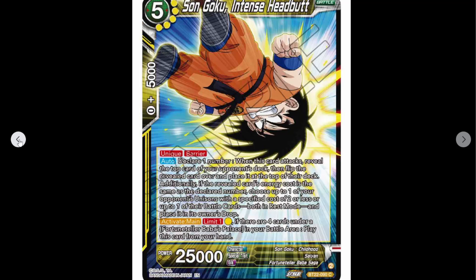You can also save one of your Gokus which is good. So we've got a five cost Goku — Intense Headbutt. I would have thought it would be Intense Biting because you know that was his go-to technique as a kid — he would bite you or smack you with his head. 25K power, unique, barrier. Also declare one number — when this card attacks, reveal the top card of your opponent's deck, then flip the revealed card and place it at the top of the deck.